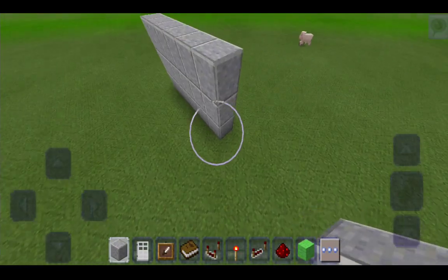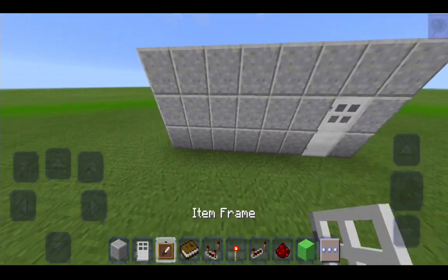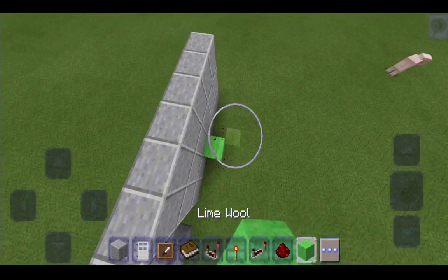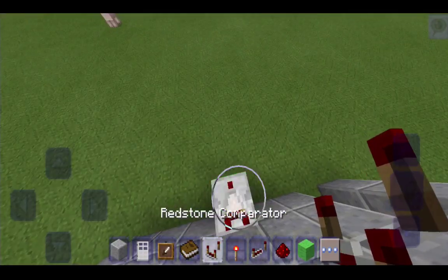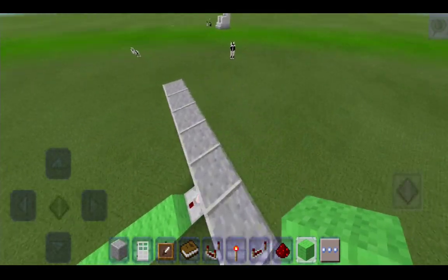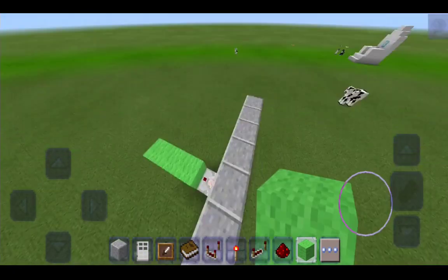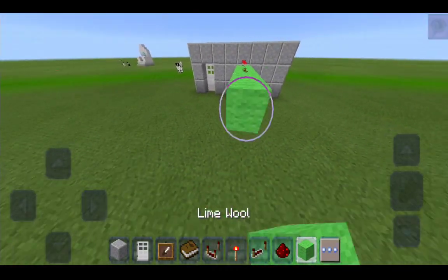Now we're just gonna make a cute little wall like this, and put in a door — there we go. Put in an item frame, put in an item. Go behind, place the redstone barrier — boom boom boom. I think I want it to be about this size, kind of like a book inside. Let's see — that's three.